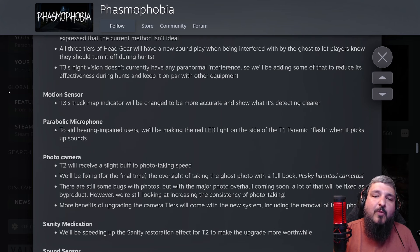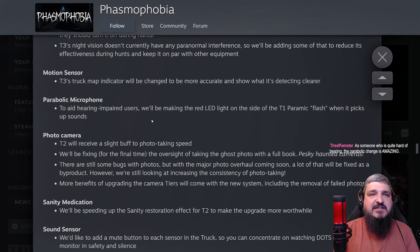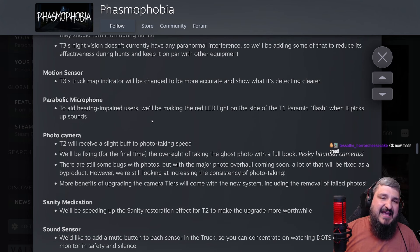The T3 truck map indicator for motion sensors will be changed to be more accurate and show when it's detecting clearer. A lot of the time you're not aware your tier three motion sensor triggered until you look in your journal and see the objective completed. For parabolic microphone changes, to aid hearing-impaired users, they'll make the red LED light on the side of the T1 parabolic flash when it picks up a sound — anything a developer can do for accessibility is always a great thing.